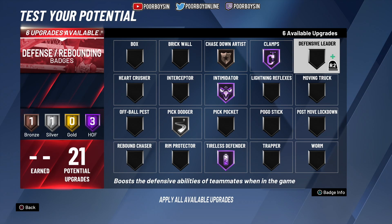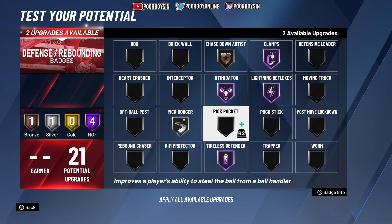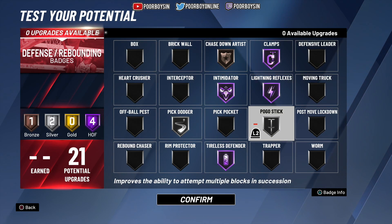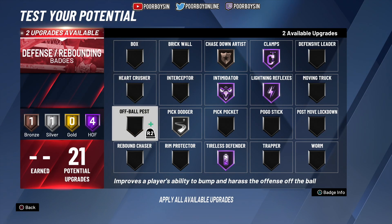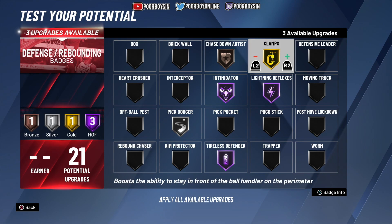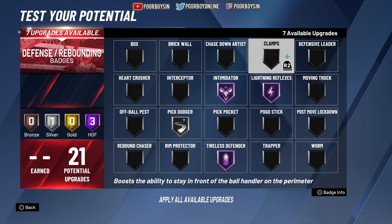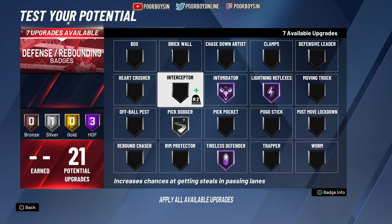As I said in my best badges for rebounding guard and rebounding wing video, if you're a support player you could go Hall of Fame Defensive Leader, or if you're a lightning reflexes player go Hall of Fame Lightning Reflexes. Then you could go Silver Pickpocket, Silver Pogo Stick, Silver Off Ball Pass, or Bronze Rim Protector and Bronze Interceptor. If you are spotting up in the corner and not playing on-ball defense, I'd potentially take Clamps off — unless you think you'll be switching a lot with teammates.